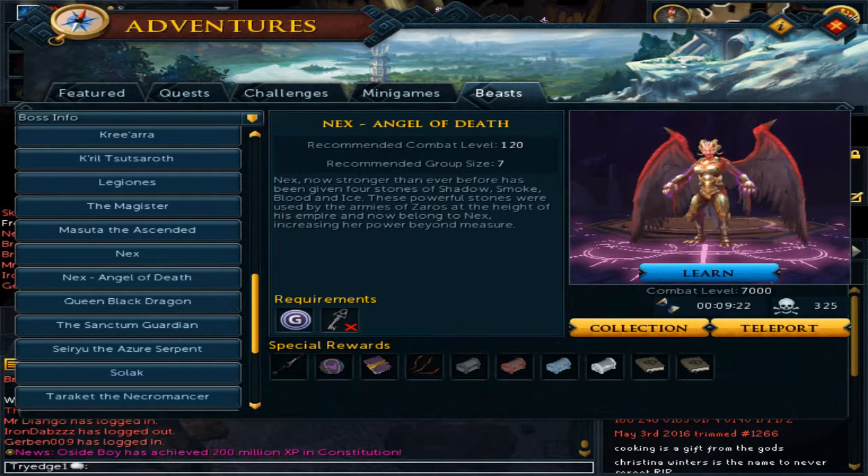For Nex: Angel of Death, the double surge or double escape can be good, mostly for running to the pillars on the very last phase and placing the bombs.